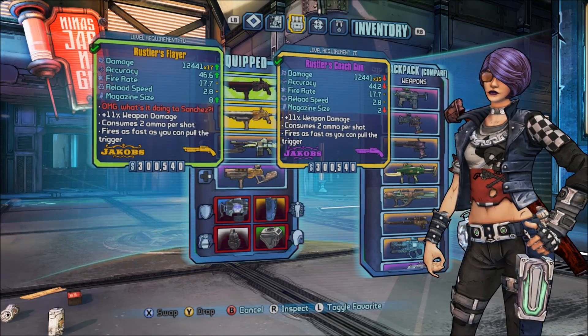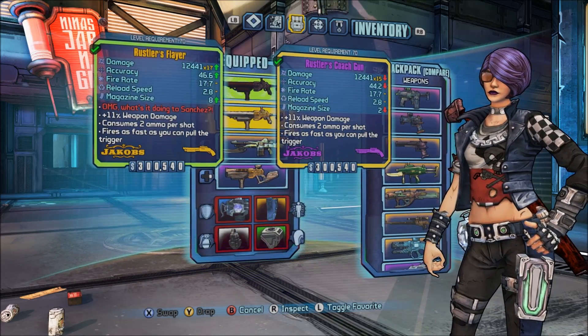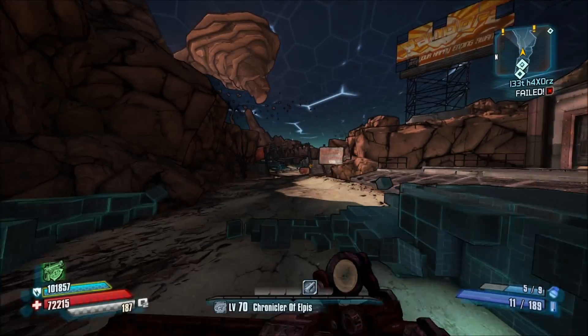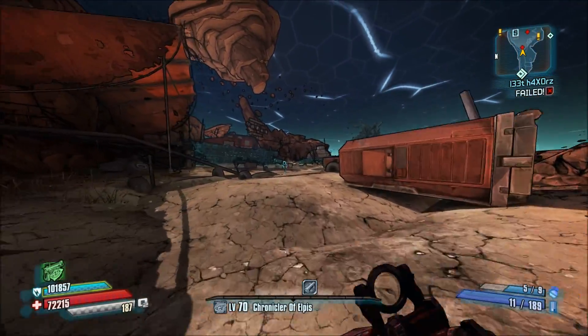I also wanted to compare this to a regular Coachgun, which is our Jacobs double-barreled shotgun. As you can see, there's a times 17 multiplier, you have improved accuracy, and you have a magazine size of 8 as opposed to a magazine size of 2. So that is pretty cool.